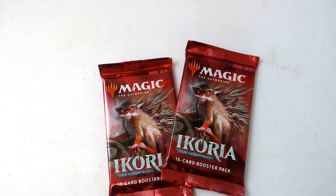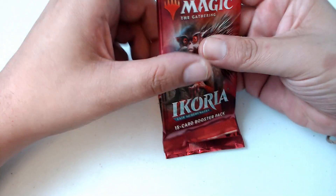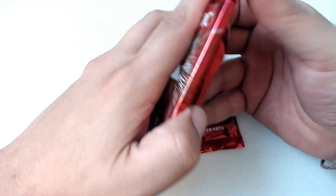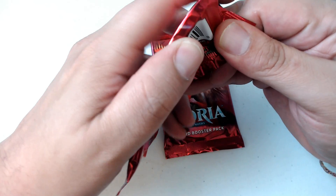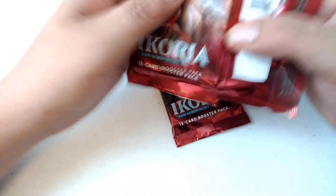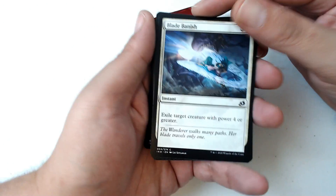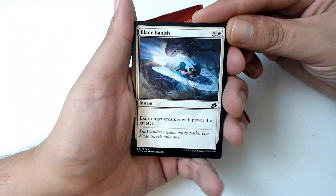What's up guys, Jay Little here for more Pack Crackers. It is Two for Tuesday and I got two packs of Ikoria: Lair of Behemoths, both with a prickly little marmoset upon them. We're gonna open it up and see what we got. I go through the commons and uncommons pretty quickly, talk about any rares or mythics I got, and leave you with a topic to talk about in the comments below.